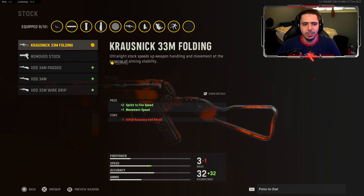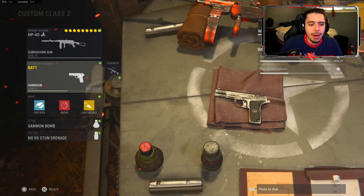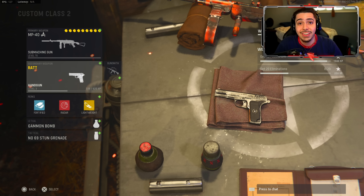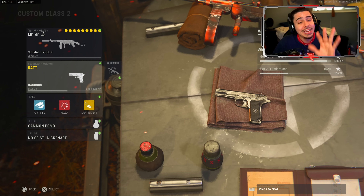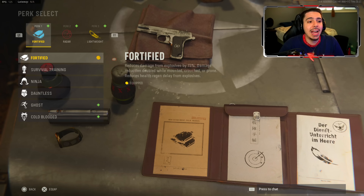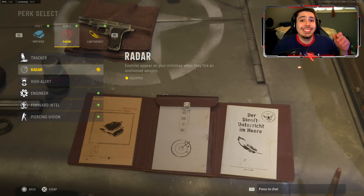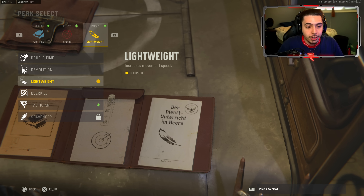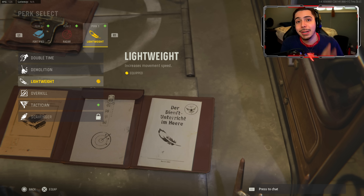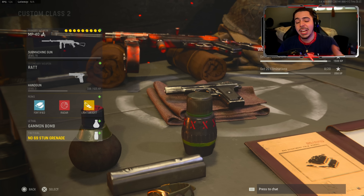Here is an overview of my entire class setup. I understand my webcam is blocking the stock in the top right corner, but I'm not a big fan of barrels. For my secondary, I had the rat pistol which has no cap on fire rate — you can spam it as quick as your trigger finger can go. For perks: Fortified, which is basically Flak Jacket so explosives don't bother me much; Radar so I can see enemies when they shoot; and Lightweight so I can run quicker.